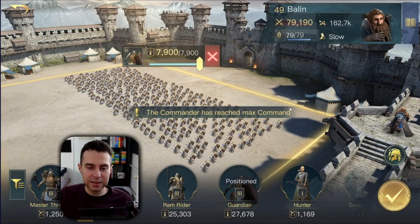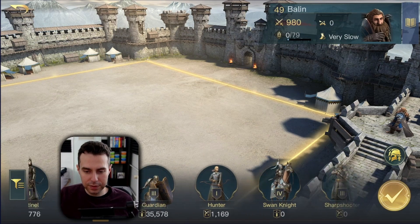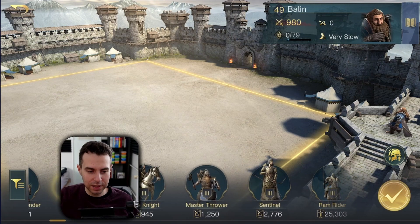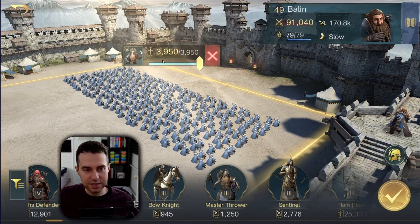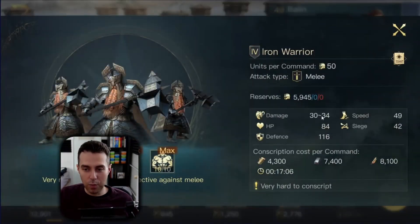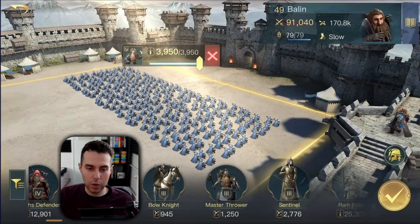If you want to step it up, include Iron Warriors instead of Guardians — these guys are even better: more damage, more HP, and more defensive stats, while also dealing more damage against melee units. Just perfect, but they are also more expensive.